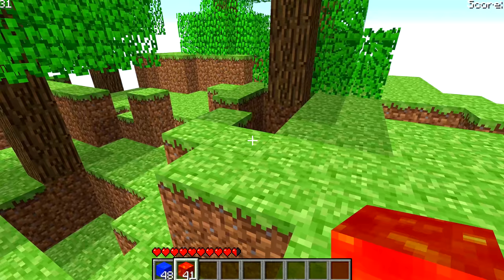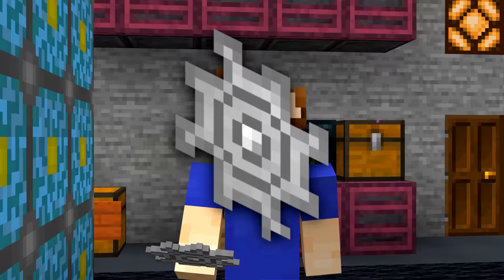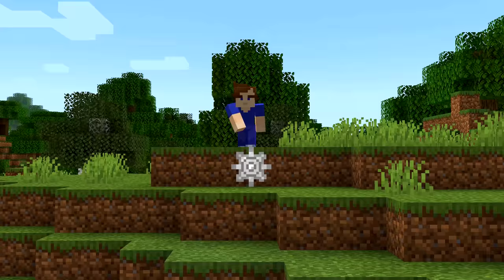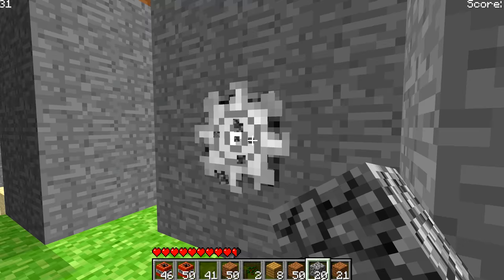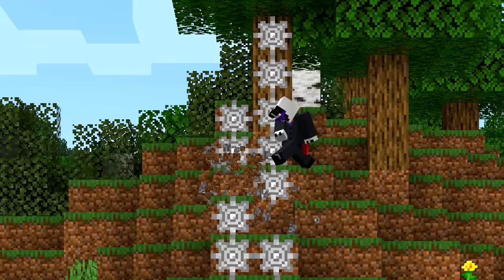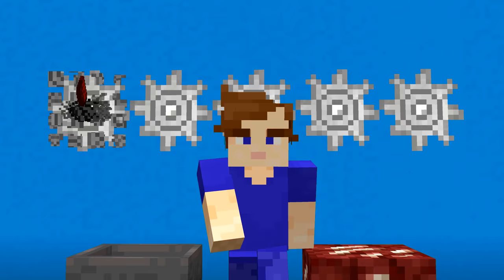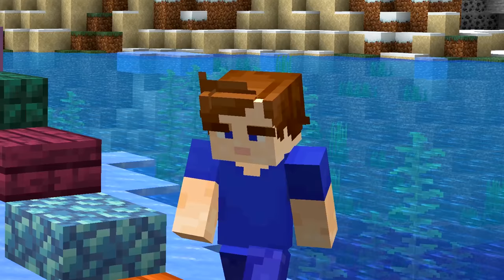Number 14. What happens when the volcano blocks and water blocks from earlier collide? They make gears. Gears were in the game before redstone. You could only break them with an explosion, so they were pretty tough to remove. Breaking the block behind it would just make the gear invisible. Eventually, Mojang removed them, and every world with gears suddenly had them replaced with redstone.